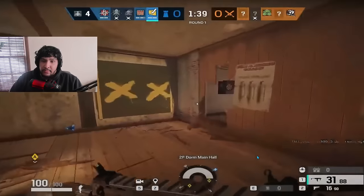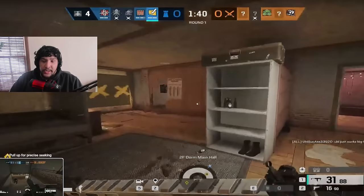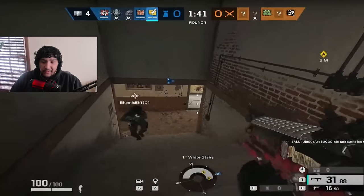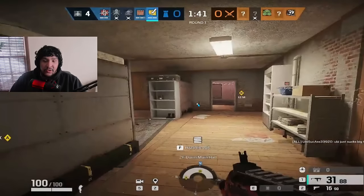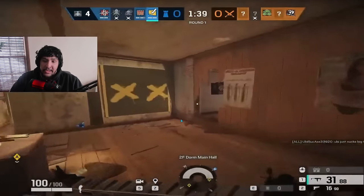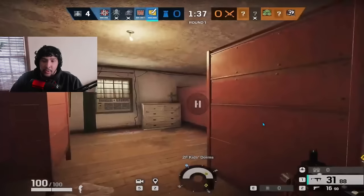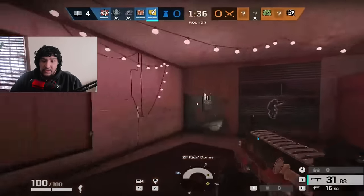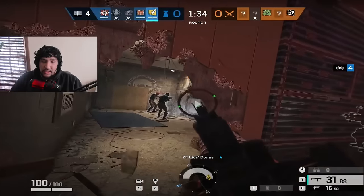Even if you're doing nothing, good crosshair placement will make you a lot better down the line. As soon as you run back in a room, that dot should be on that window. It's okay if it's hip-fired, but if someone punches it and it randomly pops open, at least you're ready to fight. You should try to have your crosshair always ready for a gunfight — just practice everywhere. Right here you're doing it, so I know you know how to do it.